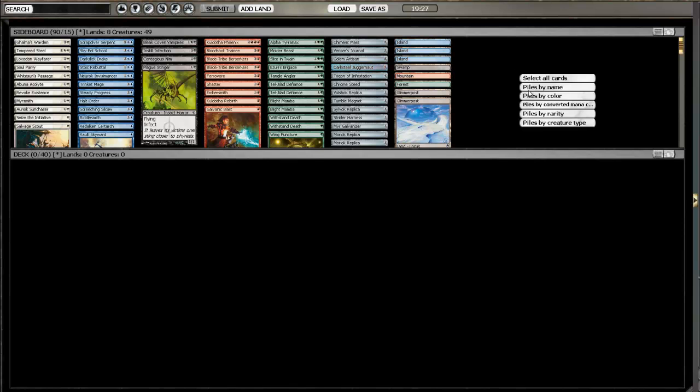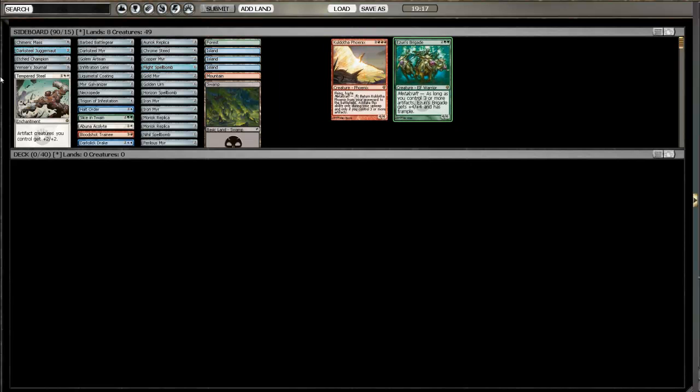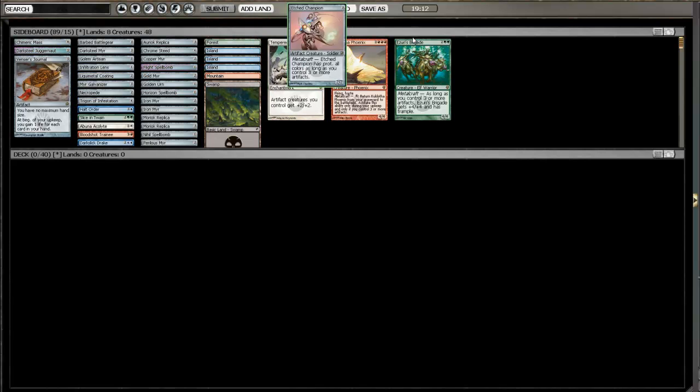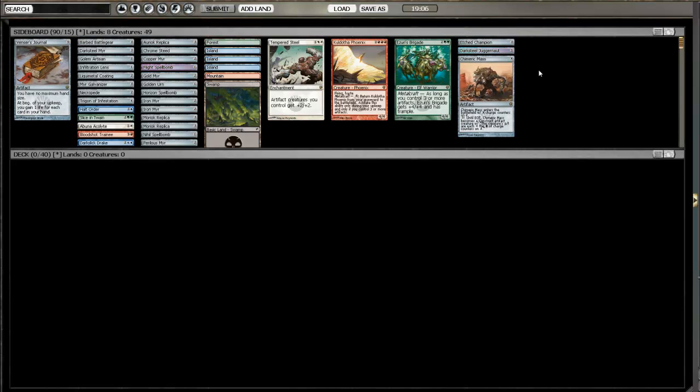The first thing I like to do when I'm playing a sealed deck is sort by rare to see what bombs I'm working with. We got a Phoenix, a Metalcraft guy which is really good, Tempered Steel which kind of makes me want to go Metalcraft, Edge Champion - another Metalcraft card. So it looks like we have a bunch of the workings for a Metalcraft deck.